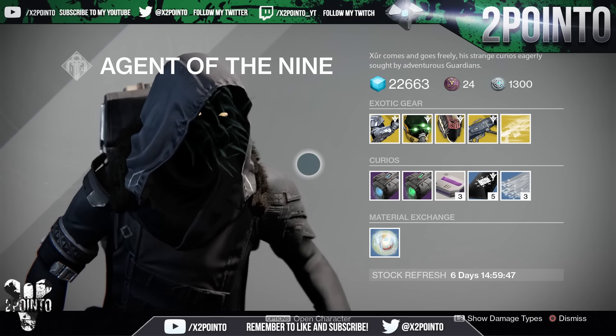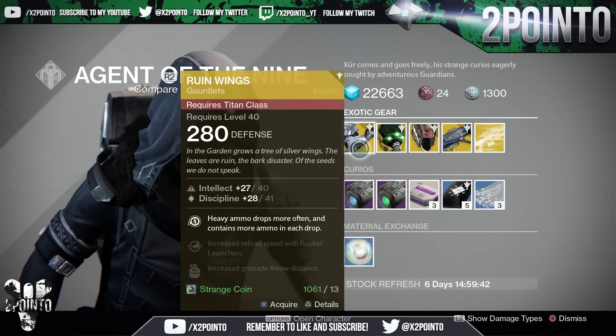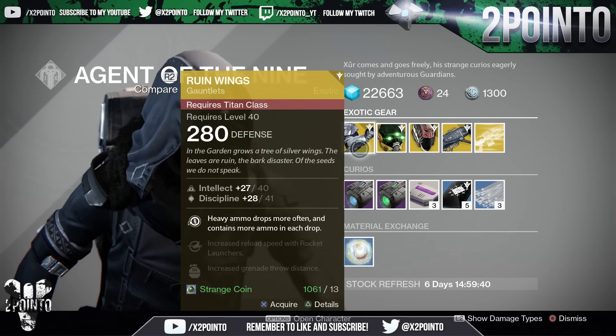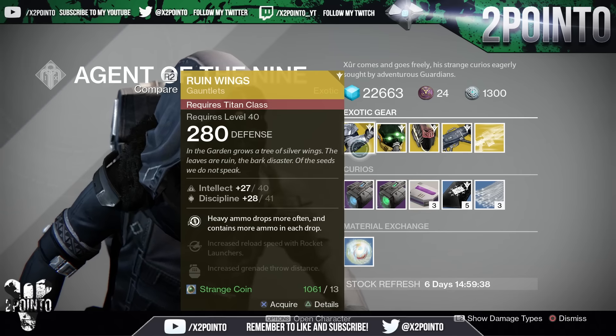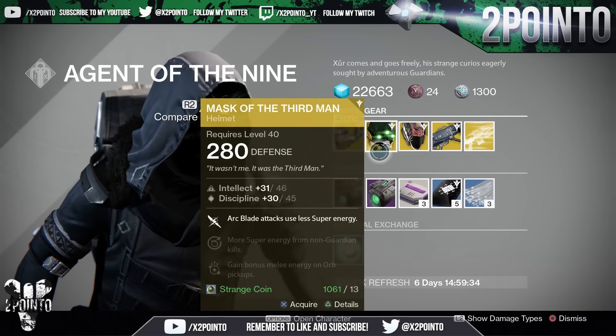So at first glance, it's actually a decent week I'd say. Titans are getting the Ruin Wings at 40 Intellect and 41 Discipline. Heavy ammo drops more often and contains more ammo in each drop, increased reload speed with rocket launchers, and increased grenade throw distance.